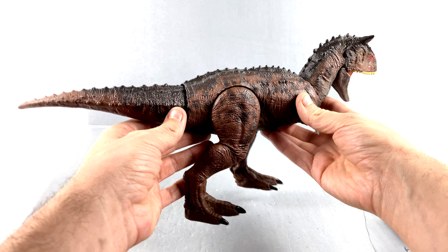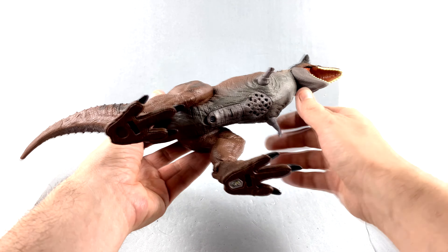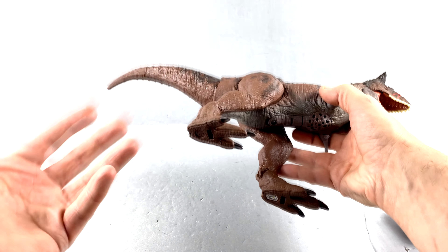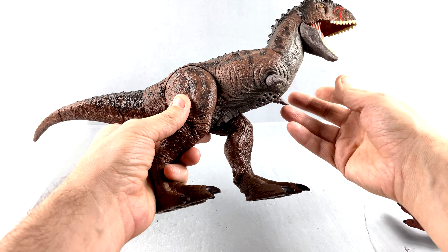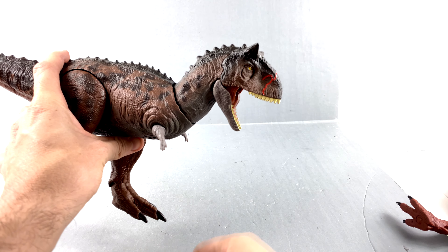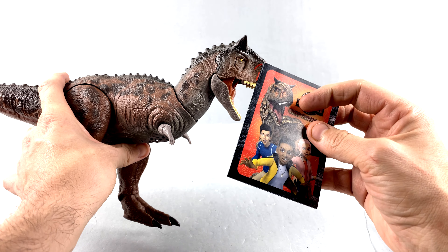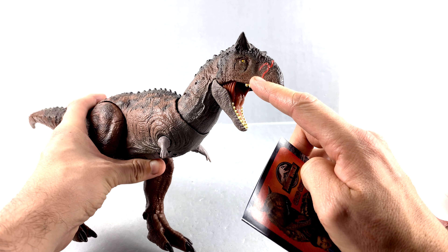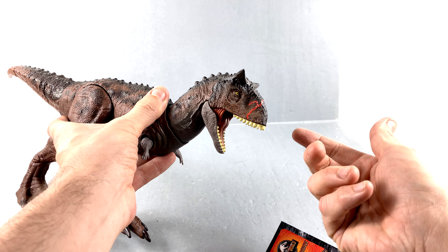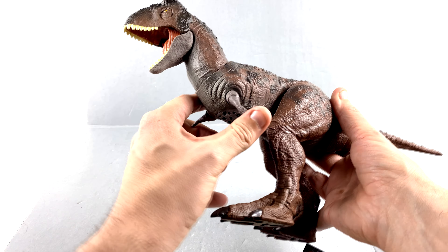Toro is absolutely gorgeous — the paint detail on here is phenomenal. I love the darker color blending into an even darker shade; the blend is really very nice. You can see a lighter paint detail on the bottom. I feel like they're getting better with paint applications to make them look more realistic. They got the nails painted, great detail in the mouth. One thing worth noting is that when you look at this, it looks like he's got a scar on his nose — maybe it's supposed to be blood or a scene from the show, but it's painted on rather than sculpted in.